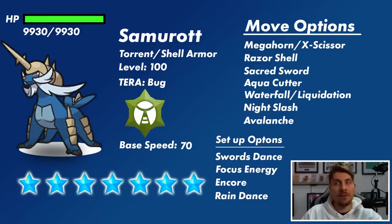Samurott is going to have the Abilities Torrent or the Hidden Ability Shell Armor. It will be level 100 like all other 7-star raids and it will have that Bug Terror typing. Its base speed is 70, so it's not the fastest of Pokemon, and its HP for this 7-star raid, because of that 30 times multiplier, will be around 9,930 — that's the hit points you're going to have to deal to remove it from the field.